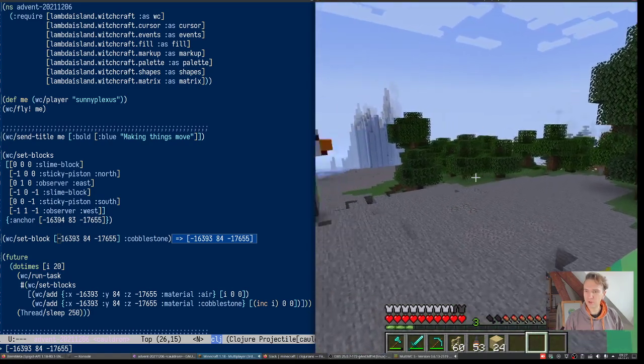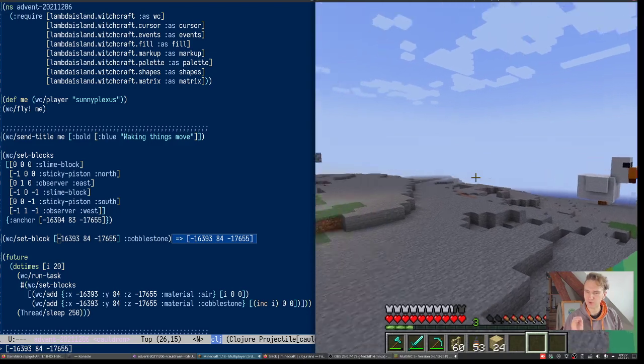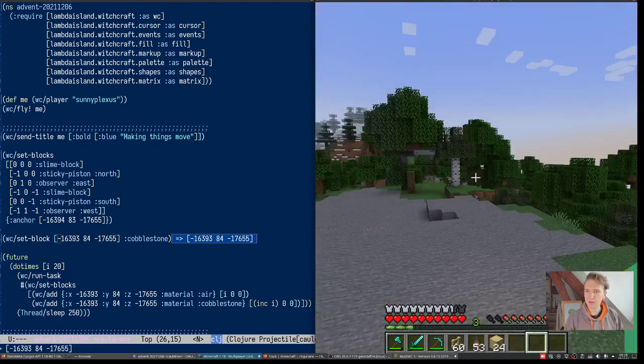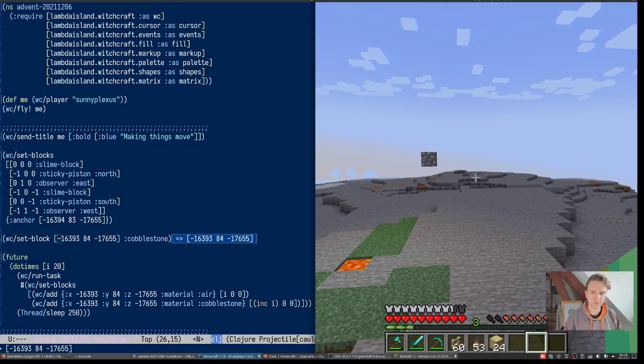Notice there's an animation where blocks are sort of gliding from one position to the other, even though in Minecraft a block is normally always on an integer coordinate. To really tap into that animation you need to be using pistons. From the forum posts I could find, it seems some of this process is handled on the client side, not the server, so if there are no actual pistons pushing stuff you won't get the same effect.